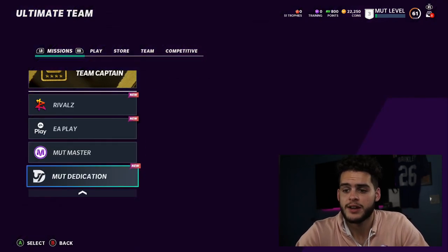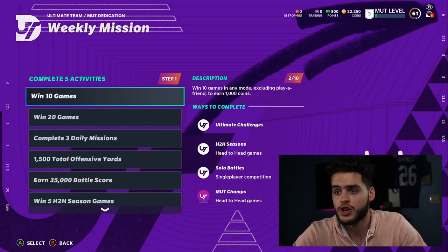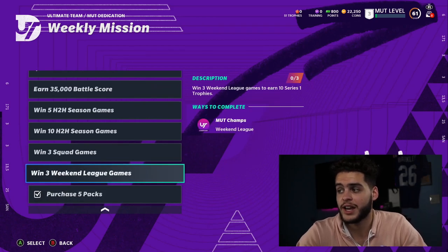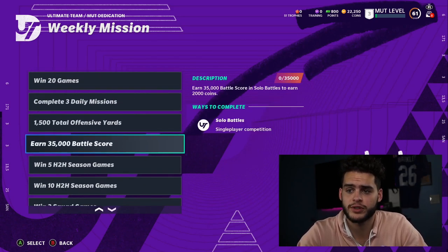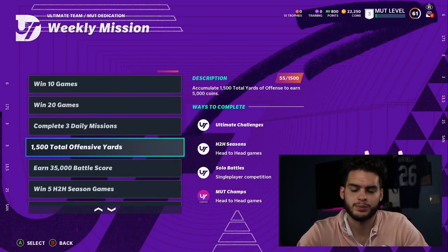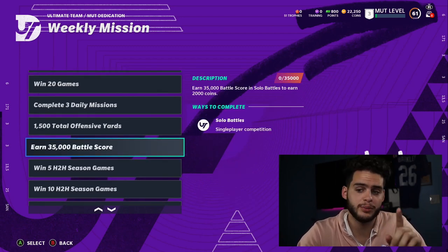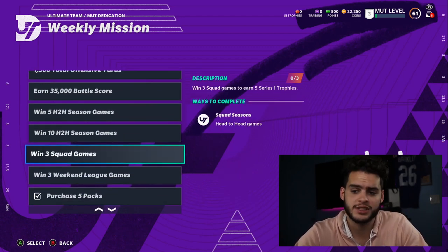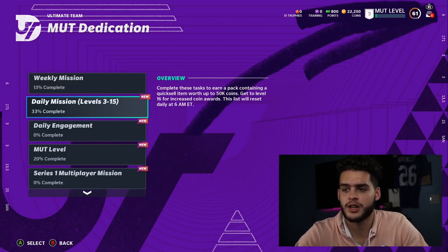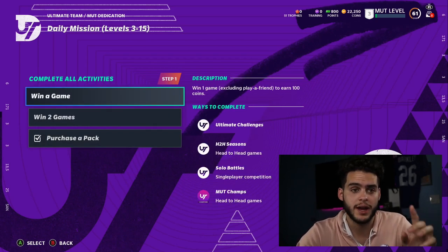Next, focus on MUT Dedication — the weekly missions. You get these done during the week and earn rewards: 2,000 coins, 10 series trophies, win 20 games, log on for three days and do the daily missions, 1,500 yards, solo battles, 10 head-to-head games, and weekend league. The only tricky one is squads if you don't have a squad. Check your daily missions too — win two games, purchase a pack. You've got a daily quick-sell pack which could be a banger.